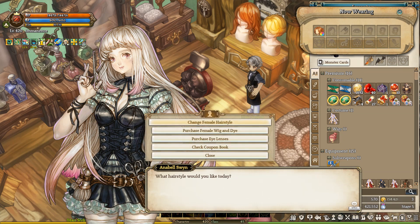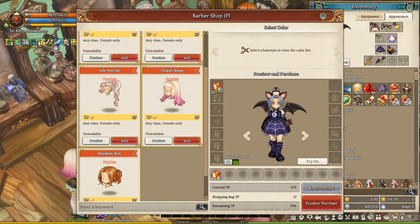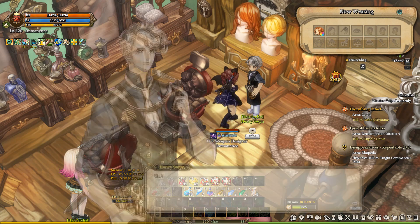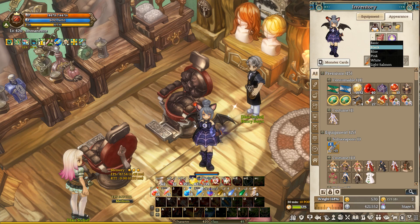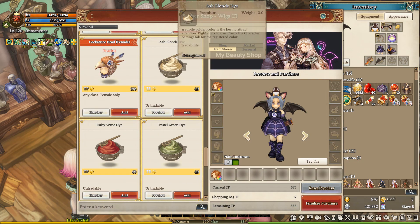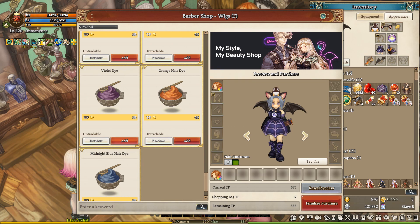If your character is using one of these 5 haircuts, you won't be able to change the hair color using these achievements — only if you use a wig on top of it. And there are other options of hair colors which you can buy here, and these will appear just like the achievement ones in that little dot button.